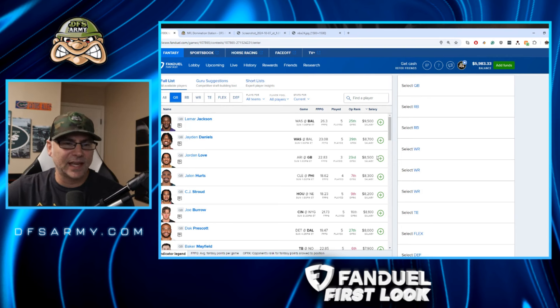Jayden Daniels on the other side of that game — Jayden has been spectacular. We just saw last week the Bengals offense torch Baltimore via the pass, so they can be beaten via the pass. Jayden Daniels is playable, a little cheaper than Lamar, and a little more stackable. You do want to pair him probably with Terry McLaurin — I don't really trust the other guys there. He could be run naked as well.